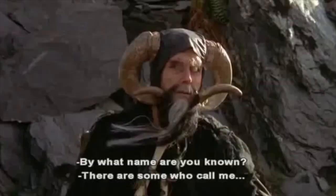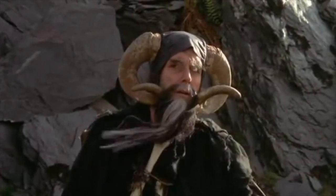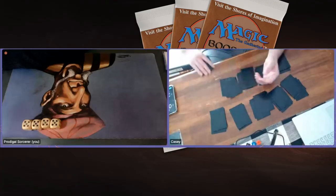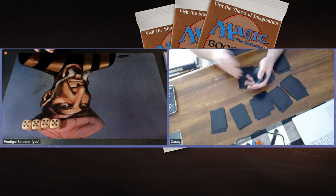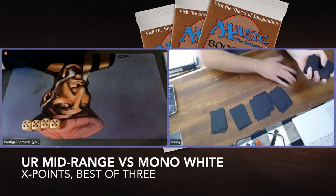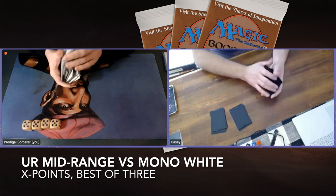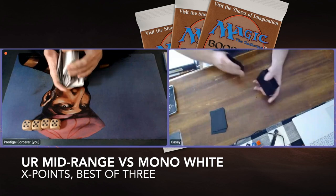By what name are you known? There are some who call me Tim. Welcome to another episode of Timmy Talks, the channel where we talk old school magic. And today we are going to enjoy an X-Points match. We have Casey who's playing a mono white deck that's called Fast, Faster, Fastest.